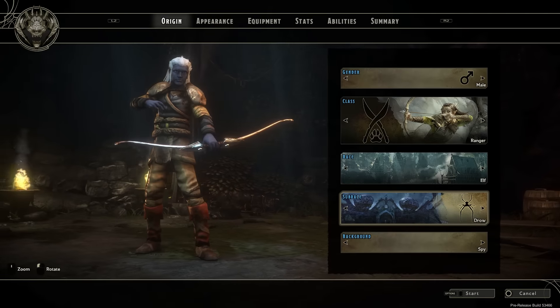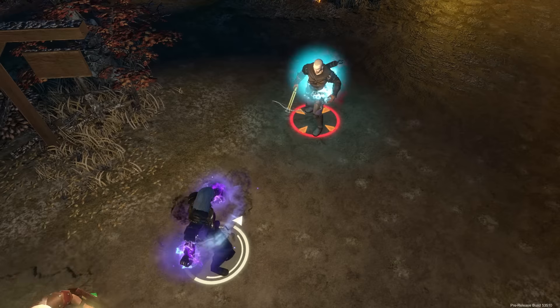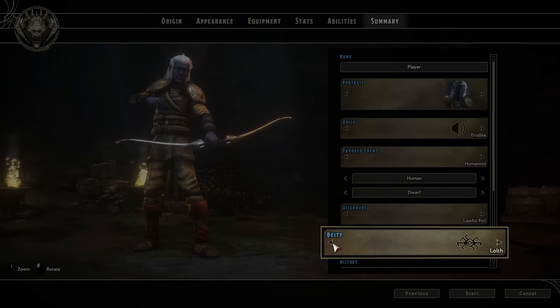Players can now create characters using the Drow Elf subrace, gaining access to unique racial abilities, fairy fire, and darkness. And for our more devious players, Lotha Spider Queen will also be selectable as a deity.